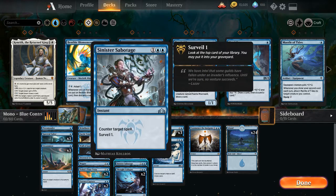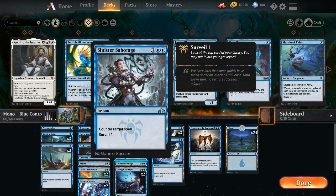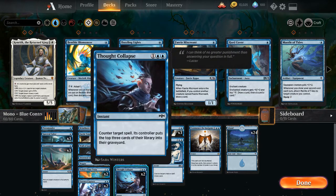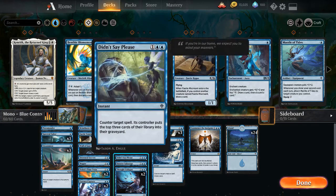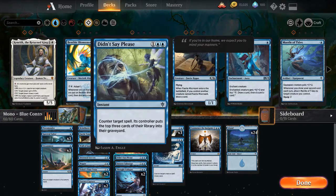Sinister Sabotage for 1 blue blue — counter target spell, Surveil 1. Surveil is the same as Scry, except instead of putting the card on the bottom, you can put it in the graveyard instead — we'll only do that with lands. Thought Collapse is also 1 blue blue — counter target spell, its controller puts the top 3 cards of their library into their graveyard. Didn't Say Please and Thought Collapse are pretty much the same card.